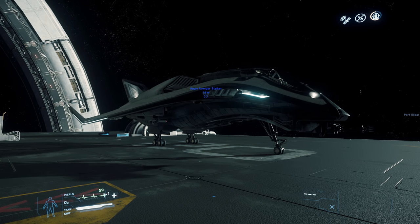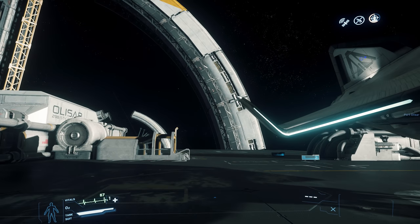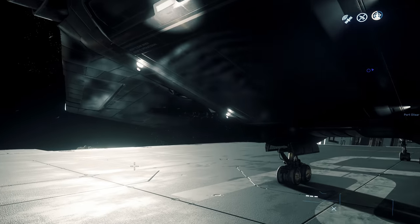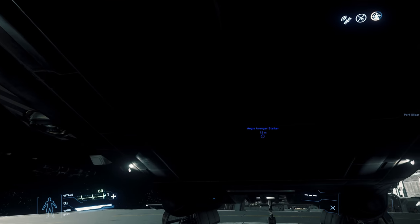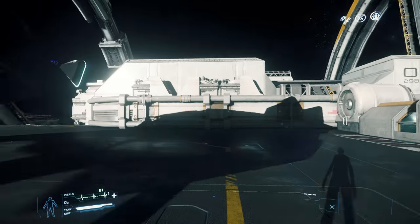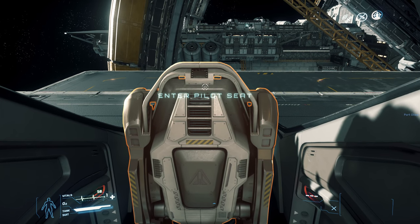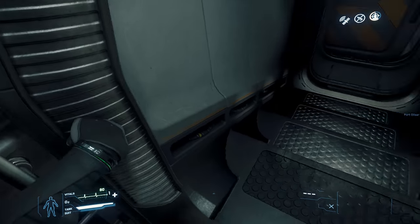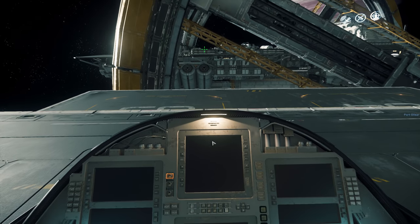I've decided to spawn in an Avenger Stalker and take you through some basic controls. There is a main key inside of Star Citizen — it is F. If you hold down F, it gives you a free-look ability and will highlight anything interactable around the area. Once the little round dot shows, that highlights something you can interact with. On the exterior of the ship, hold F and you'll get more options, moving the mouse up and down to select.